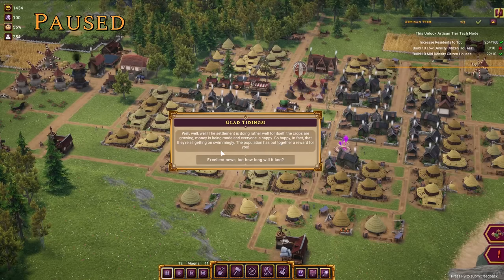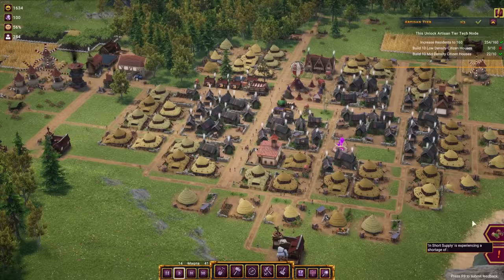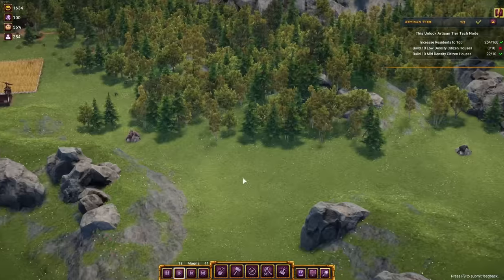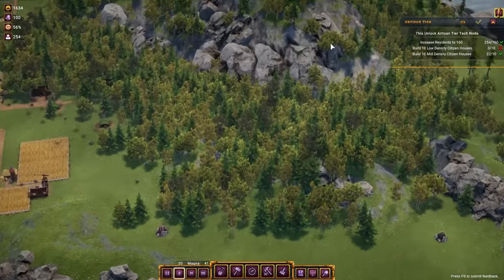Glad tidings — the settlement is doing rather well. The crops are growing, money is being made and everyone is happy. The population has put together a reward: 200 coins. Thank you very much — you can never have enough money. They're already paying taxes too.